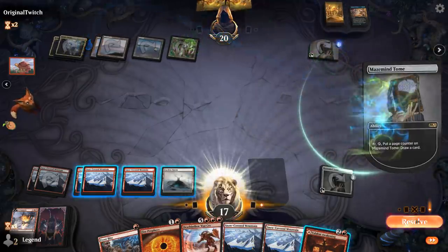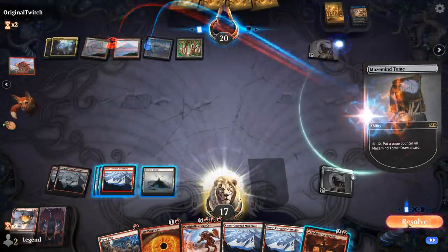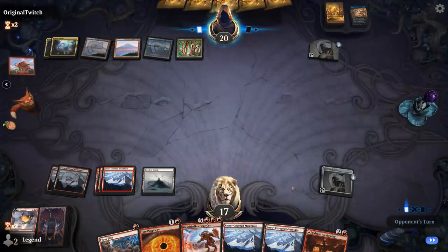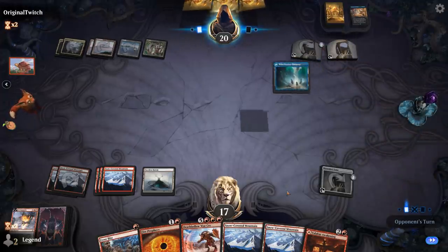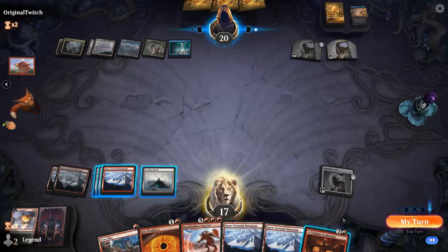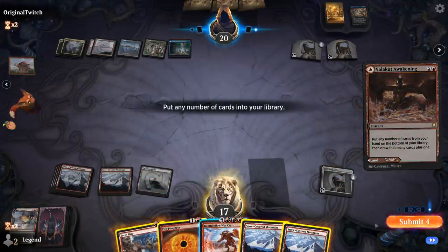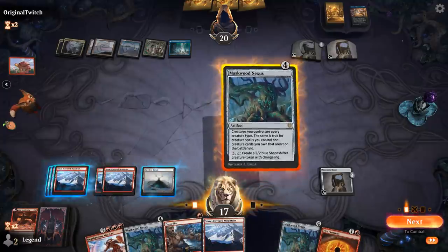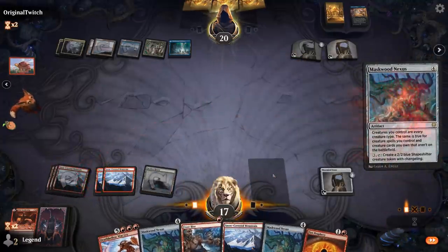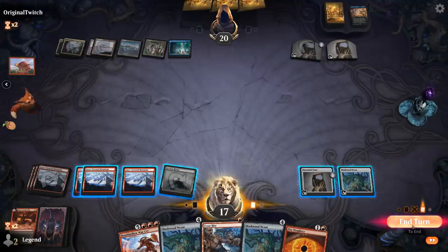Doesn't look like my opponent is playing any counterspells to worry about. Another Mythos — our opponent tapped out, so there's a chance we can kill them next turn. Get rid of everything except Warcry. I've got backup copies of Maskwood Nexus in case they deal with the first one.